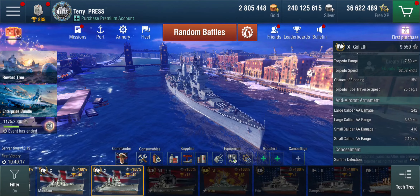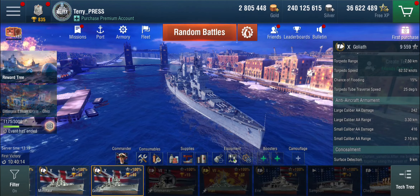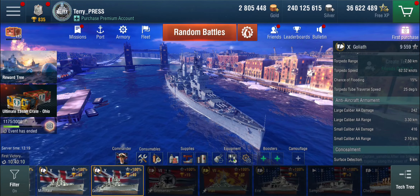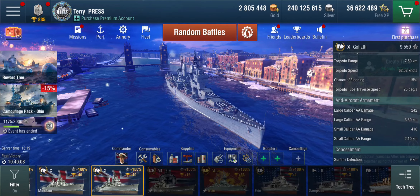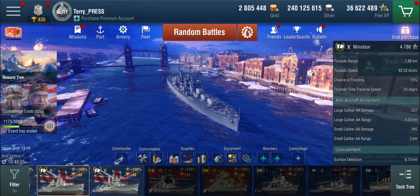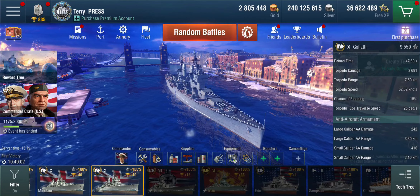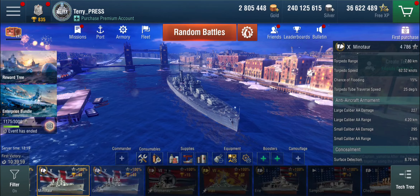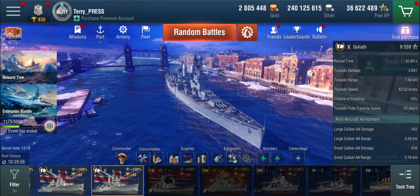The AA, as expected from a British cruiser, is excellent. The small-calibre AA actually has a slightly longer range than usual at 2.1 kilometres. Comparing to the Mino, the base values are higher on the Goliath, but the Mino has better range on the AA. Still, this is a good AA ship.